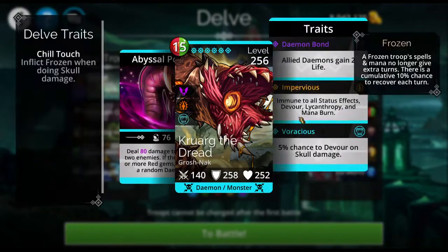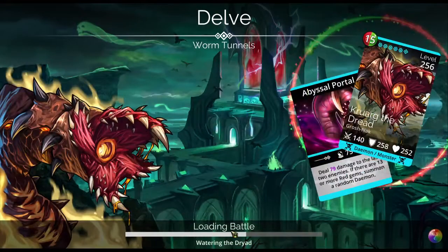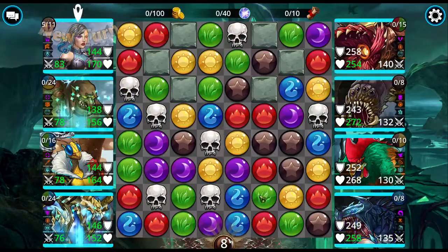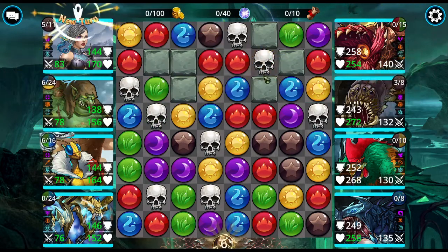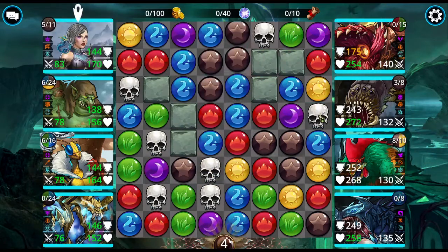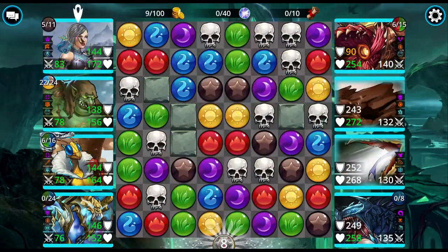Kruark — yes, perfect. Let's do this one. I hate fighting Kruark because he can devour me every time he hits with skulls — he has a chance to devour me and I don't like that. The board is not being good to me either. I would have liked to have that brown. I'm doing purple, taking the skull simply so that he does not have a chance to devour me. I don't have my shield up. I'm using Titan, which gives me barrier whenever I match brown.